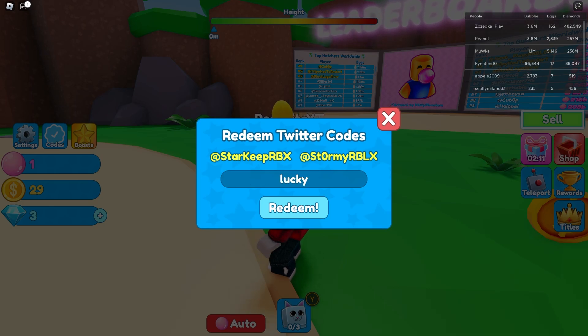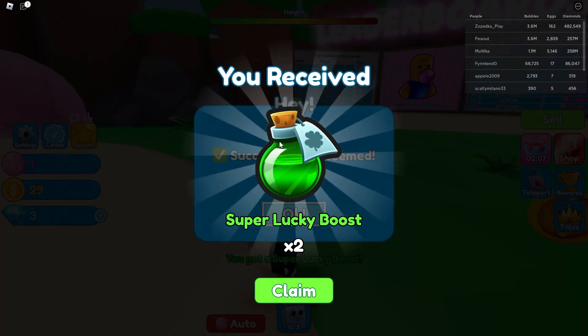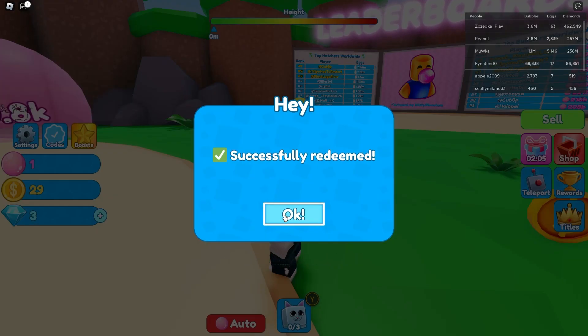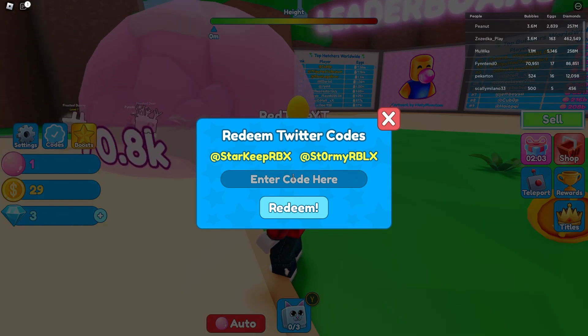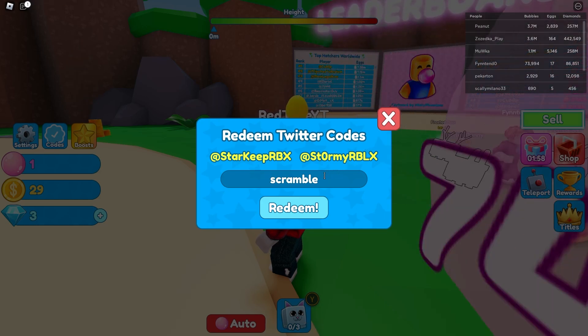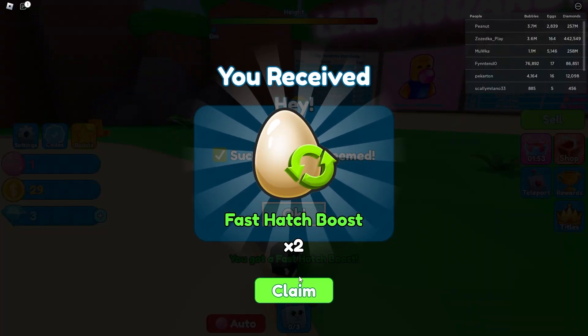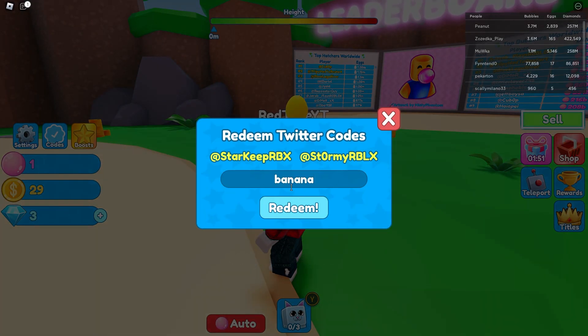The next code is called Lucky Lucky — it gives you another free luck boost. Two times luck is nice guys! Make sure you subscribe so you never miss anything. Scramble is a code that actually gives you a fast hatch boost — redeem it for a free fast hatch boost right now. As you can see, we just got two times hatch, which is really great.